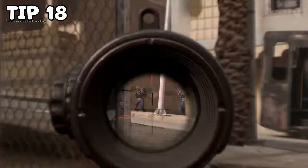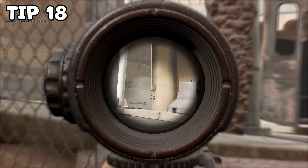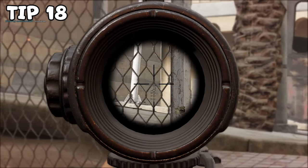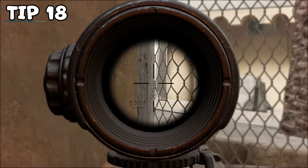Tip number eighteen. Crouch before you shoot. Crouching gives you less recoil, less weapon sway, and it reduces the time it takes to aim down sights, so you will be way quicker overall.